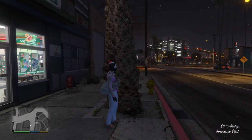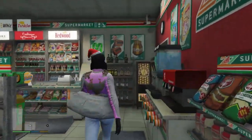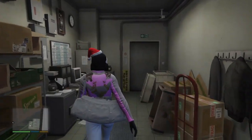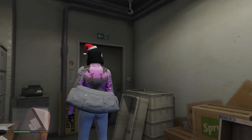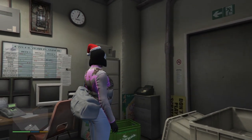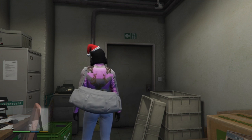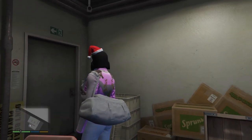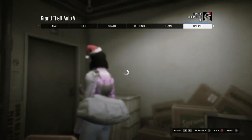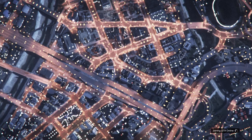Now wait about 30 seconds in story mode — this is very important. White duffel bag looking great! Make sure you guys leave a like, subscribe to the channel, turn on post notifications, and check out the merch store — we've got the 333 Loyalist hoodies, phone cases, coffee mugs, and more. After about 30 seconds, hit Options, go to Online, and start up an invite-only session.